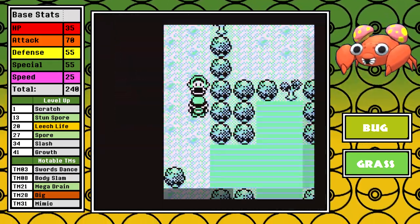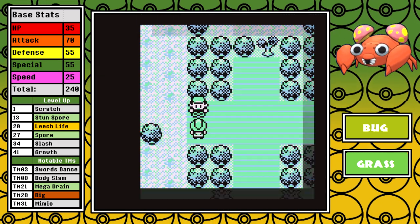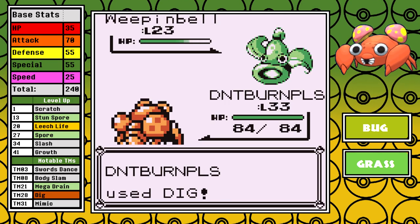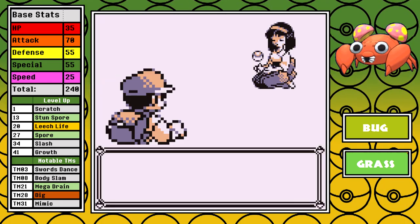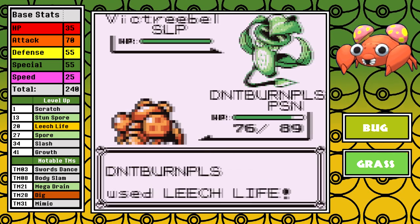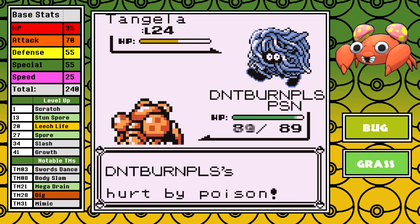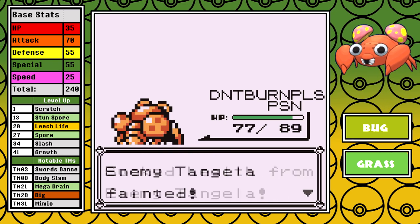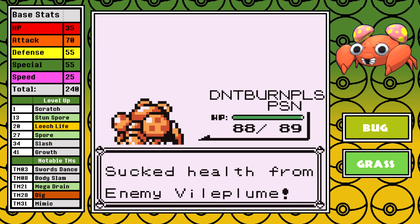I pick up the usual Fresh Water and Fly, and then I opt to do Erika first. I once again have an excellent matchup here, and I decide to battle her underling trainers for some very easy experience before I move on to the leader fight. This fight is simple. I do get poisoned, but Spore ensures that's going to be all I have to worry about for the rest of the fight. Leech Life does super effective damage and heals up the chip damage from poison, and Body Slam can just slice through the forever-weak Tangela before I utilize Leech Life on the Vileplume, and that takes another easy badge.